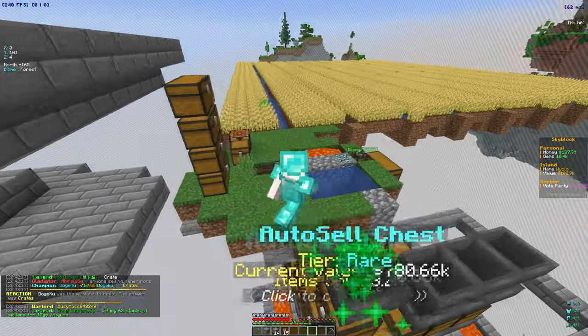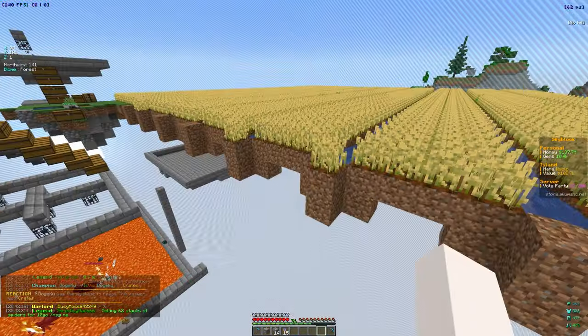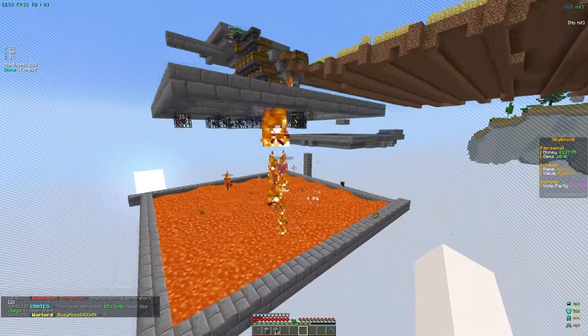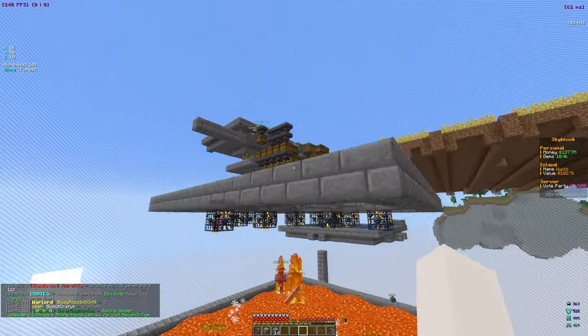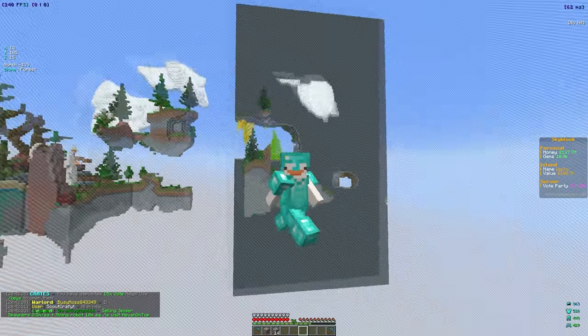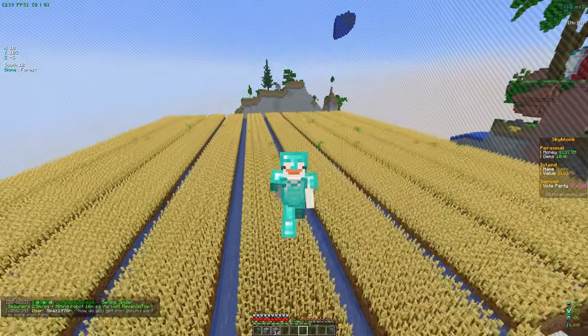Got some diamonds and stuff that'll help get a little bit more money from the robot. The crops are growing and I think that might be it for today's video. We got some good stuff done - got some new scrolls to help get more money, and the auto sell chest is already at around 800k which is close to a mil. If you enjoyed this video make sure to like and subscribe - see you in the next one!